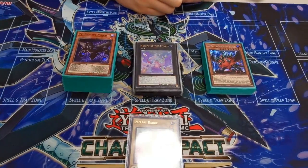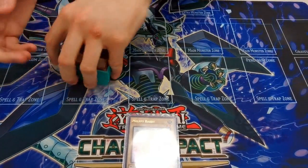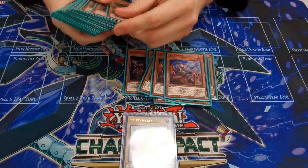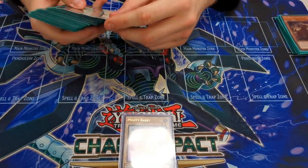I played Tri-Brigade with a slight additional engine because I don't like the pure build, but we played normal Tri ratios — three Narval, two Karas, three Kera, three Fractal — because that's pretty standard for most builds.